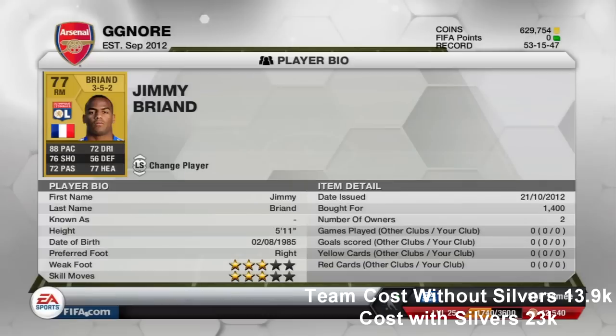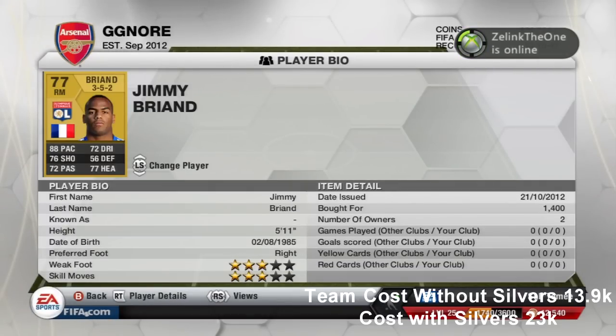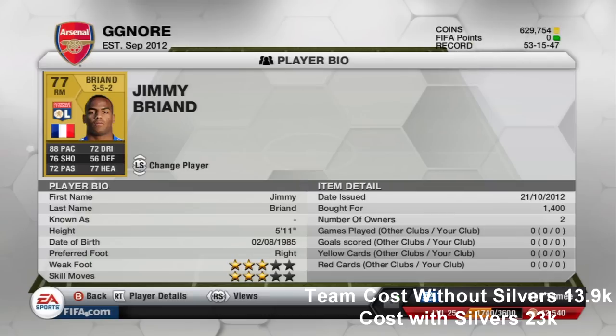Moving on to the right mid position, we've got Jimmy Briand. He's originally in the right wing position so it'll be hard to find him at right mid, but I managed to find him for a cheap 1,400 coins. Even if you can't find him at right mid, get him at right wing and convert him — it'll only cost about 1,500 coins. He's got 88 pace, 72 dribbling, 76 shooting, 72 passing and 77 heading, with 3 star weak foot and 3 star skills.